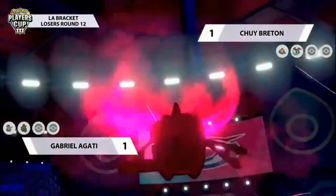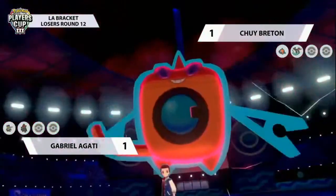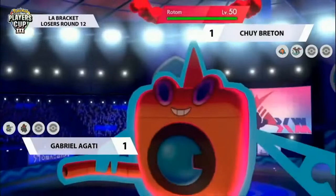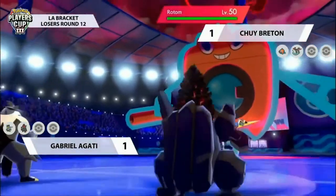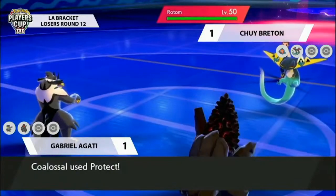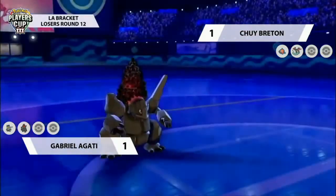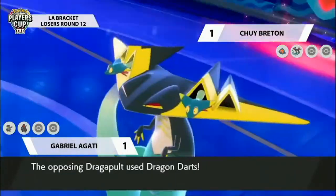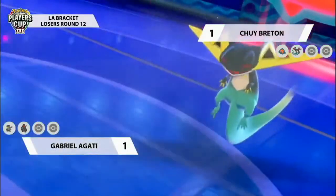A really nice play that Gabrielle can make: if you think Rotom is going to Dynamax, instead of taking damage you can go for a Protect — a really cheeky way to get a self-activation. Max Geyser will go through the Protect and still deal a little damage, but critically it will activate the Steam Engine and the Weakness Policy while Coalossal takes relatively little damage. And it looks like that's possibly the strategy Gabrielle has gone for here — no Dynamax or Gigantamax from his side, just going for the Protect.